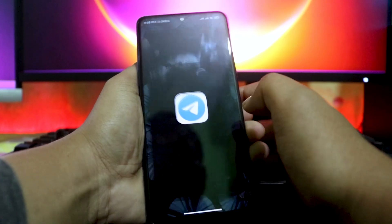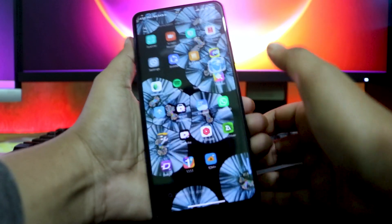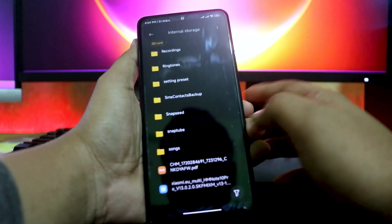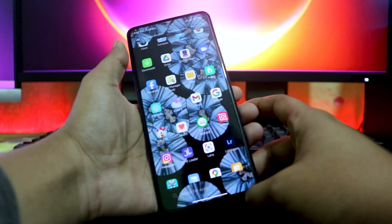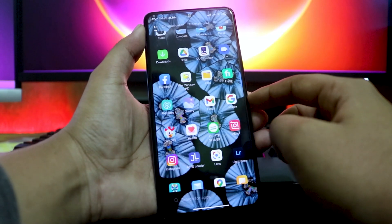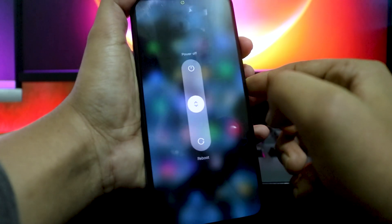You have to download this ROM. I downloaded it from the Telegram group, so you can download it from there. This is a port ROM. I already downloaded it and saved it to my SD card, because internal storage will be wiped. So I'm saving it to the SD card.